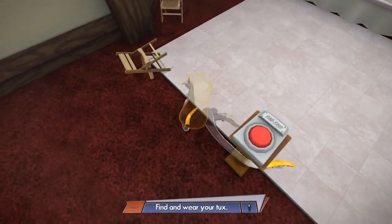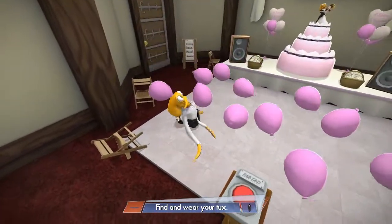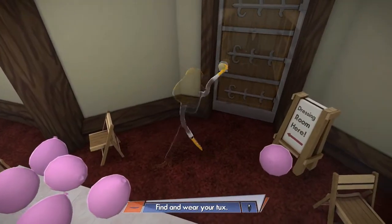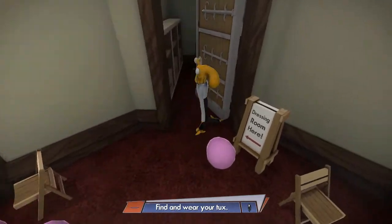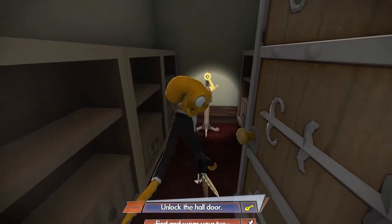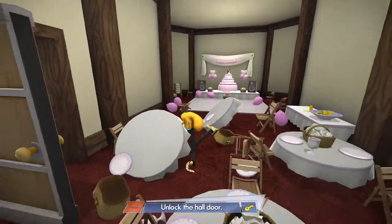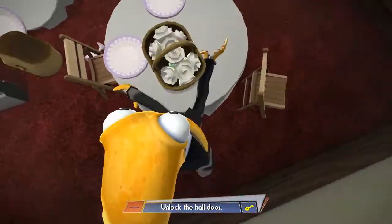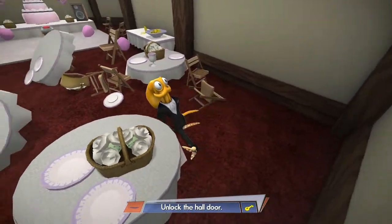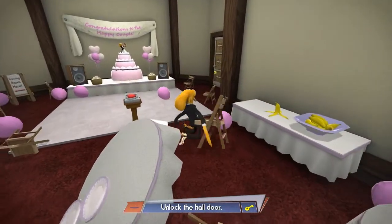What does this do? Dressing room here. There you are. Am I not supposed to be making a mess? Because if I'm not, then I'm failing right now. Unlock the hall door. Do I have to find a key first? I'm guessing.